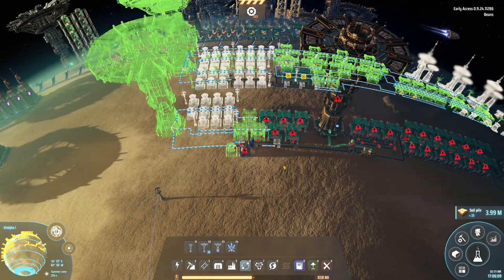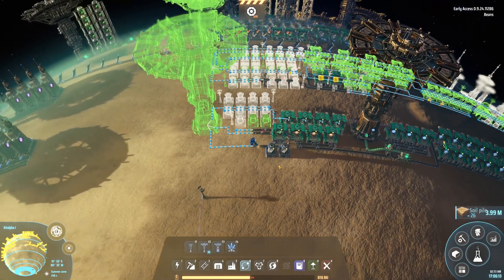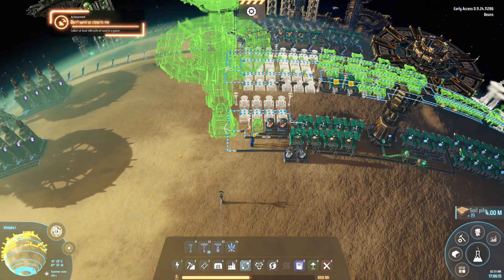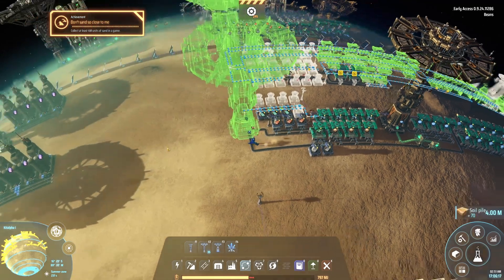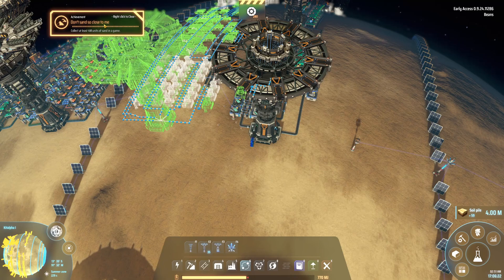Normally you collect soil by placing foundations everywhere, but dropping machines and flattening the elevated terrain will give it as well. Since we're not using foundations, it's actually easier to keep track of when you hit 4 million if you look at the bottom right of the screen.